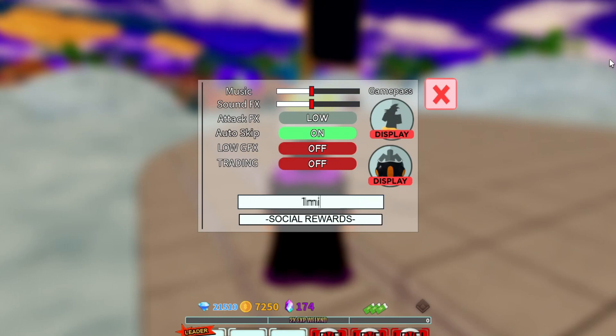Another code is '1millikes' — O-N-E-M-I-L-L-I-K-E-S. This gives you 650 gems and some EXP, so go ahead and get it for yourself.